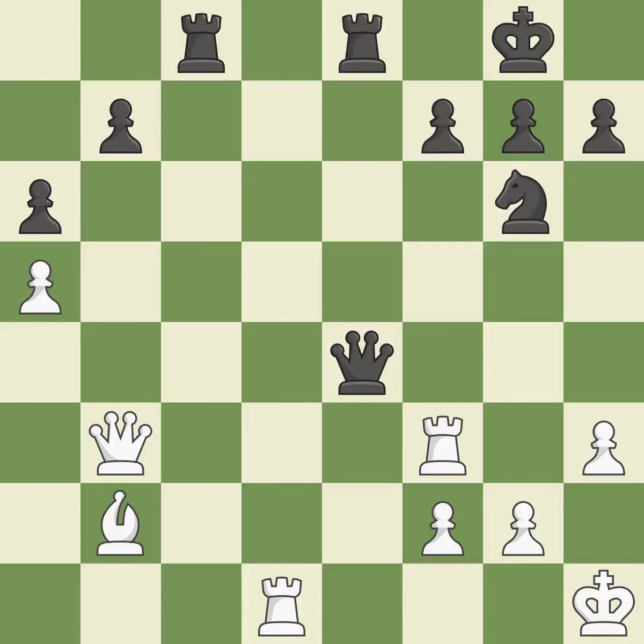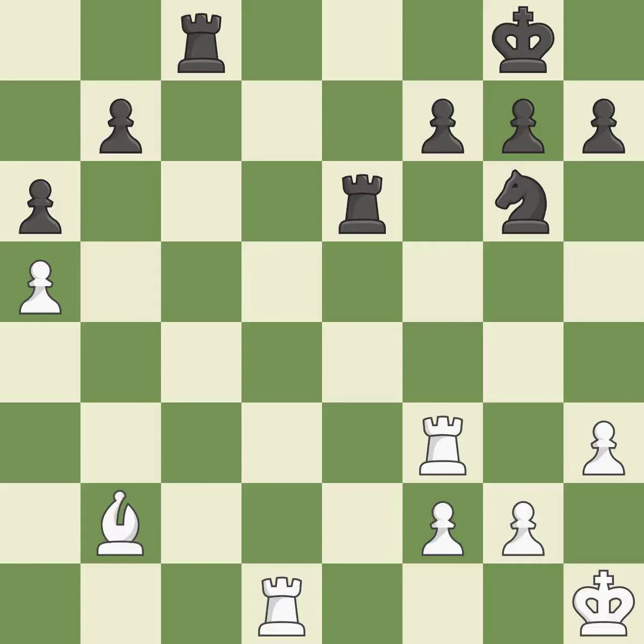This threatens to force eventual checkmate. Only one move worked there, and this wasn't it. This misses an opportunity to win a tempo by threatening a queen. It is a mistake. This overlooks a better way to add a defender to a vulnerable pawn. It is an inaccuracy — this exchange is fair. Recaptures. This threatens to activate a rook by getting it to the 7th rank. It is best. This places a rook on the 7th rank, activating it and putting the other side's king under pressure.